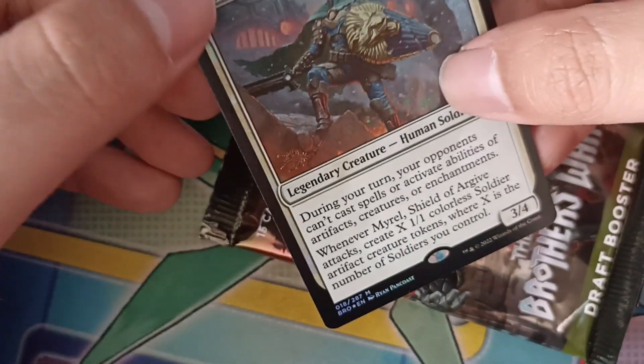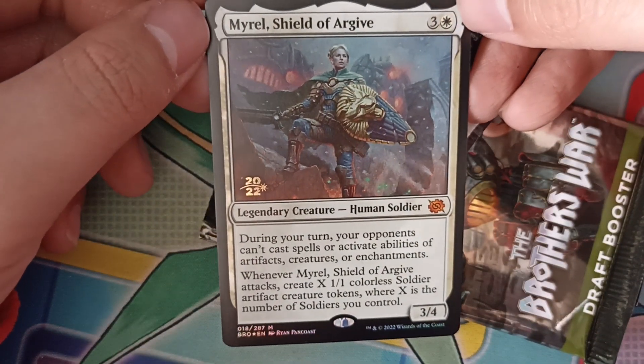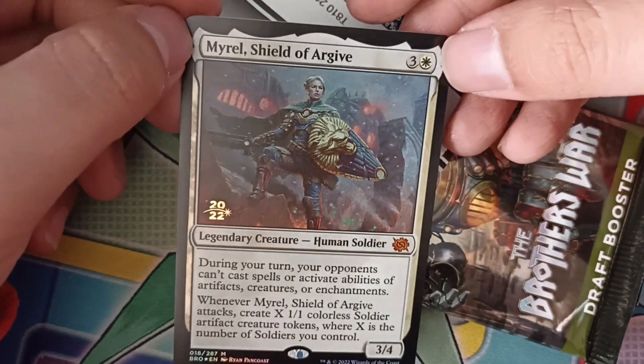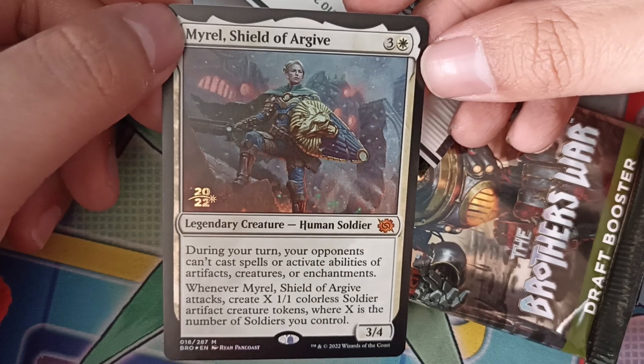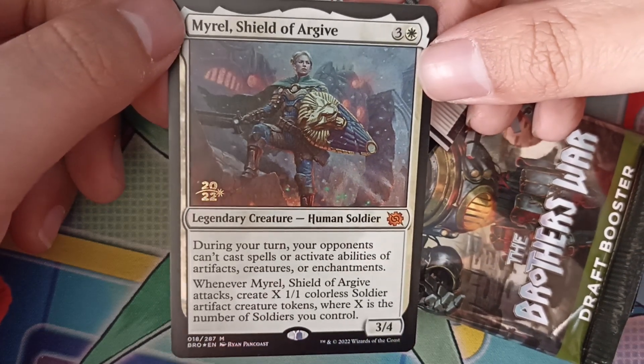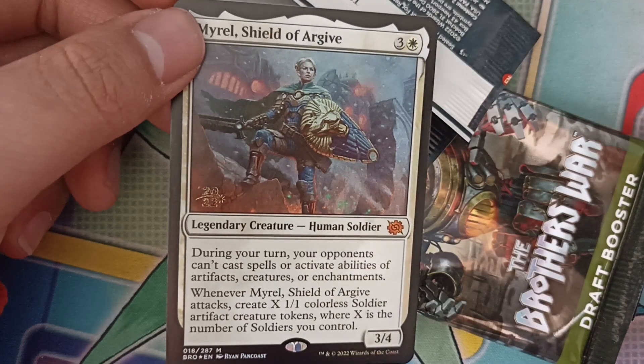And the promo card is — oh! Mural Shield of Archive, 2022 promo, foil. I've already got one of these in my trade files, which is a normal one, so this one would be worth a bit more if I trade it in. Anyway, thanks for tuning — bye guys!